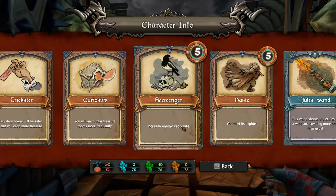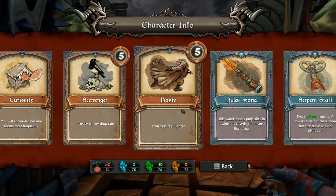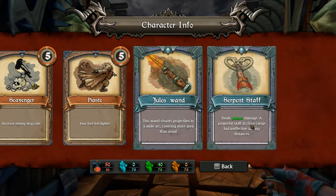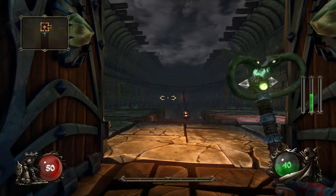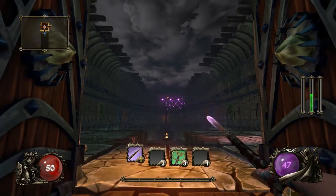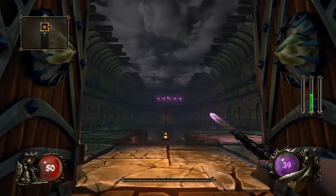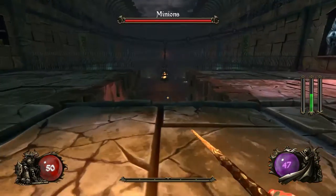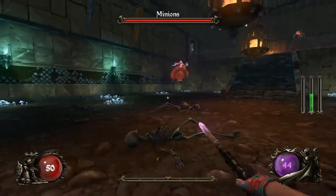Scavenger increases enemy drop rate, which could be potions all the way up to mana. Haste — at level five he is the fastest character starting out. His wand specialty shoots projectiles in a wide arc, covering more area than usual. And this is the staff I just picked up — it deals poison damage, a powerful staff at close range but ineffective at long distances. That said, I can cover a room with it. His mana comes back really fast on this staff. It's your weakest weapon but it's your best starting weapon because it has unlimited mana.